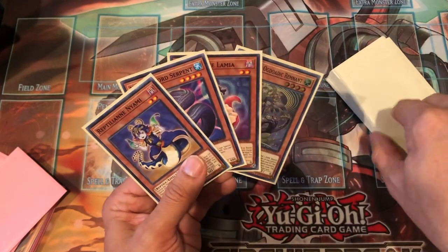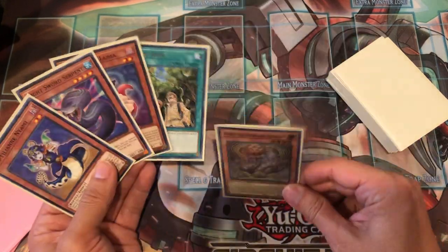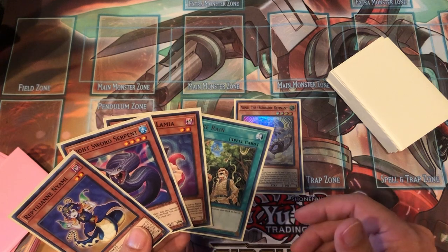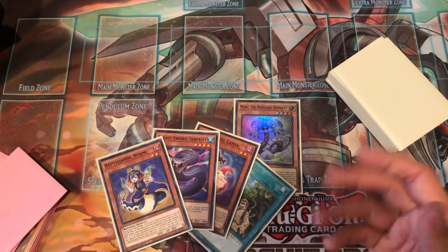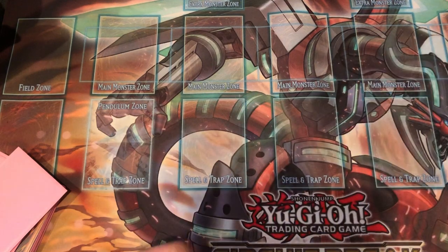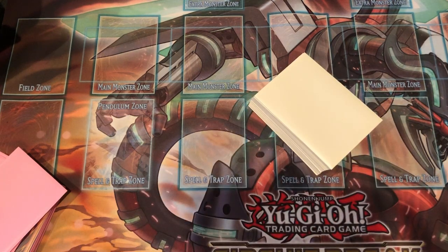We're going to do another draw — more reptile combos, as you guys can see from this hand. This guy is a first-turn play starter and play extender — whatever you want to call him — helps get a lot of your other plays off, and really just provides this deck with a ton of versatility and consistency. If you guys have any questions on any of the combo plays, feel free to let me know in the comments section below. That's going to do it — catch you guys in the next video.